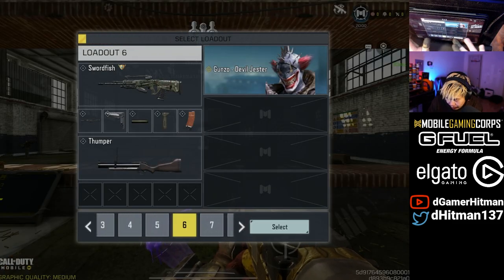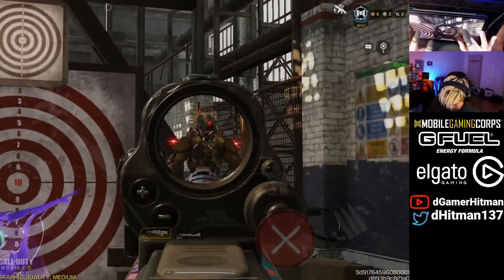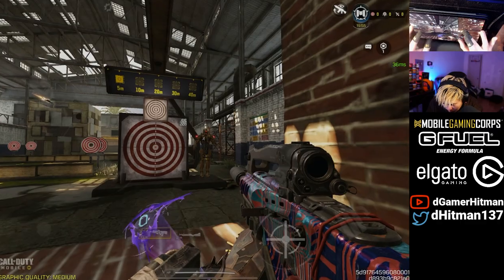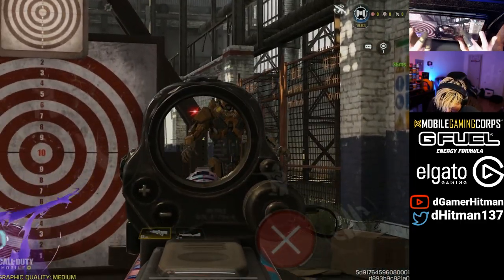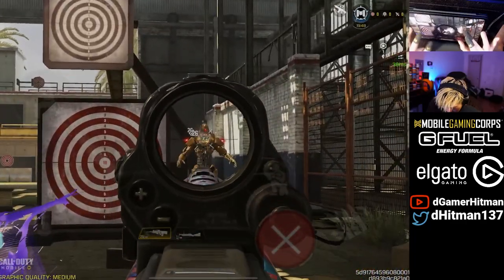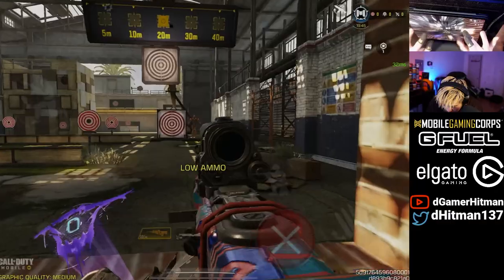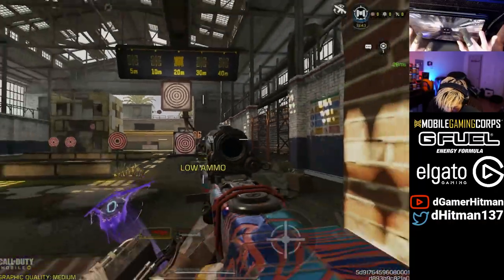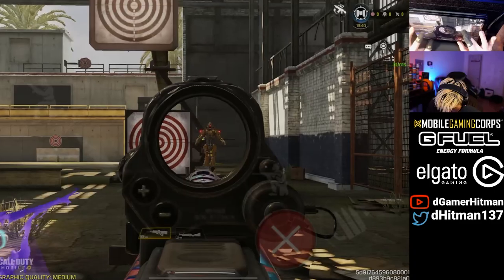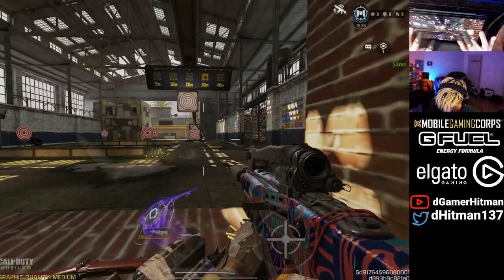All right, so we'll look at the halberd mag first. Yeah, so it's 26 damage even to the hand. That's pretty good — so you only need four bullets now, even to the hands. I'm not sure at what range though. And this is the halberd — it shoots five bullets, so you can four-tap now, which is really good.